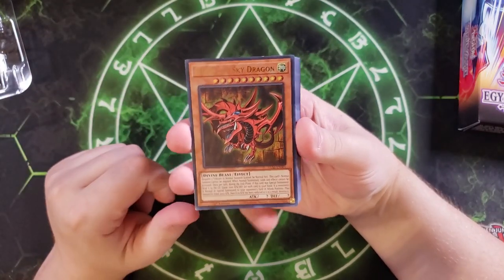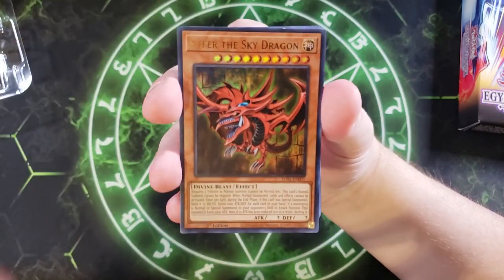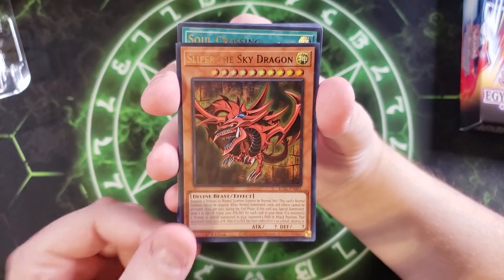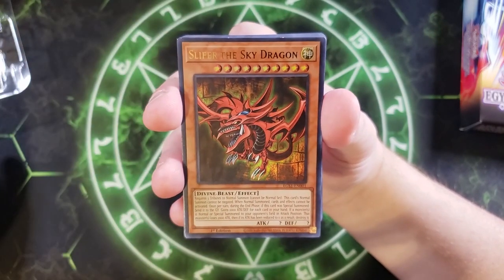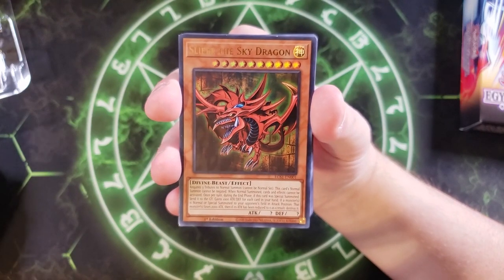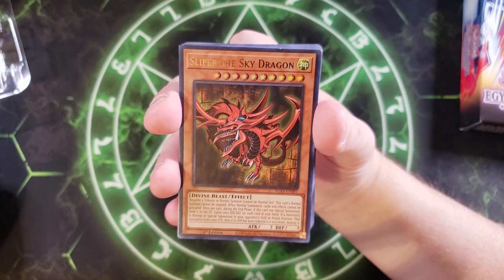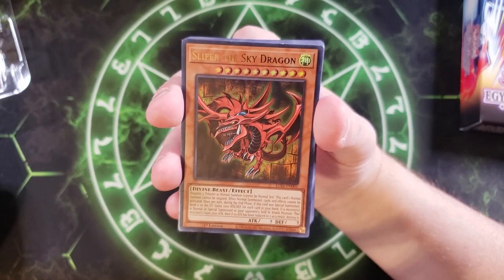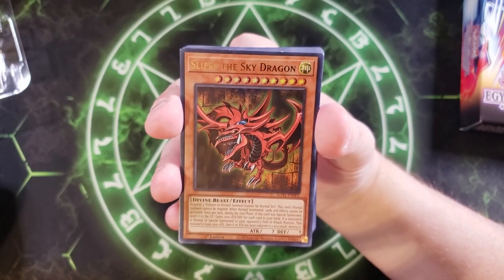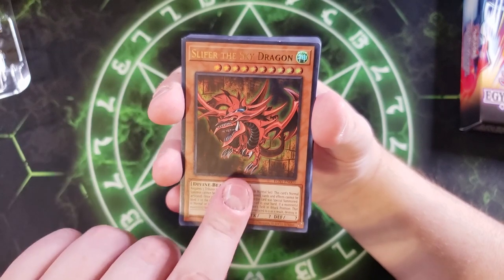First off you're going to get a Slifer the Sky Dragon. Let's get up close so you can get a good look. Slifer has a really devastating effect — for every card in your hand he gains a thousand attack points. My favorite effect is: if a monster is normal or special summoned to your opponent's field in attack position, that monster loses 2,000 attack, and if it's reduced to zero you immediately destroy it, which is why he's my favorite of the Egyptian Gods.